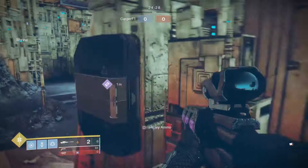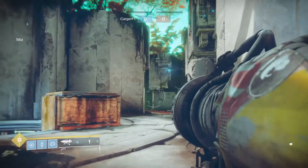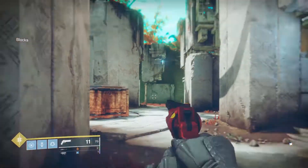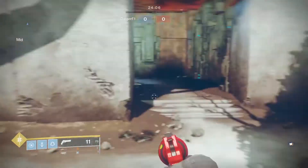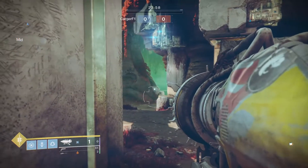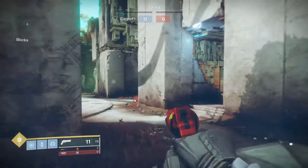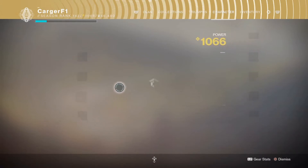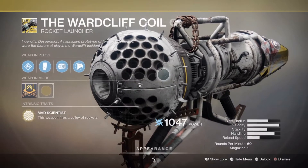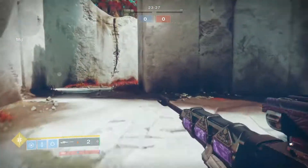You have to be a skilled player to pull this off. One thing I've learned is that Wardcliff Coil is huge. This rocket launcher can almost guarantee 100% a kill — I've gotten tons of them, including a full annihilation in Control. You don't even have to peek all the way — you just shoot and the rockets go everywhere with a huge blast radius. I don't even have the catalyst, which makes every single rocket you shoot have increased tracking. That is just amazing for this weapon.